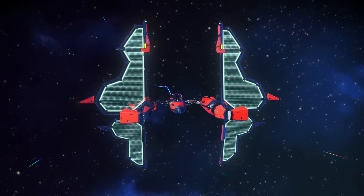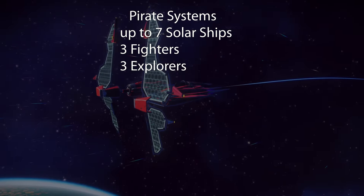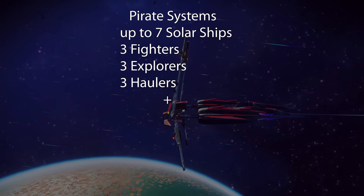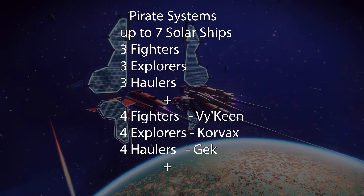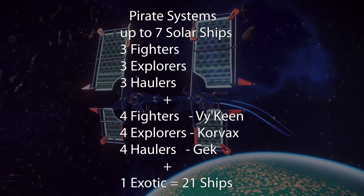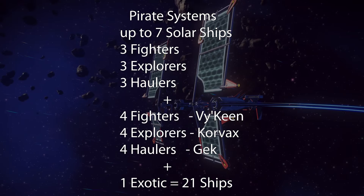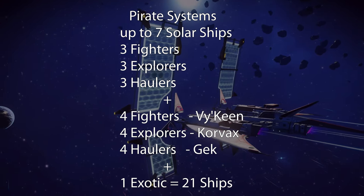As well as normal systems, we have Pirate and Outlaw systems. These pirate dens are similar to normal systems, except that Shuttles can be completely replaced with Solar Ships. Solar Ships are a great style addition to the game. They can also be found in normal systems, where up to 3 of the Shuttles could be replaced by Solars, but not always.